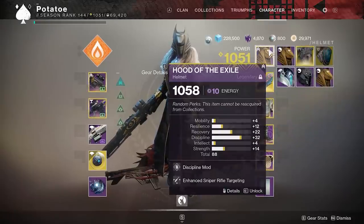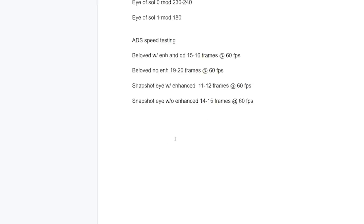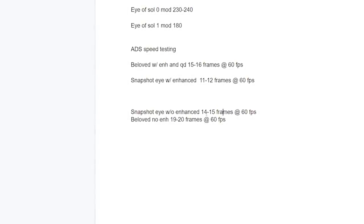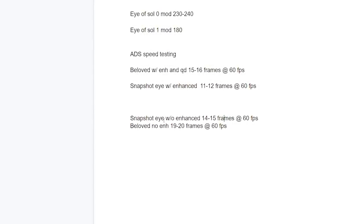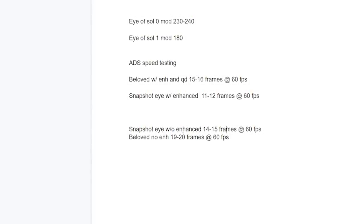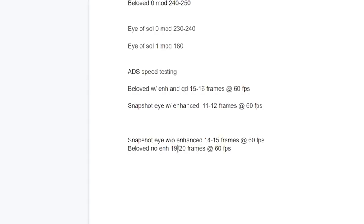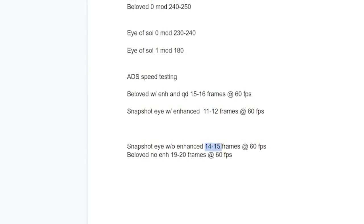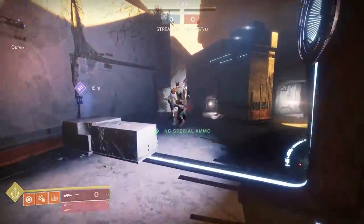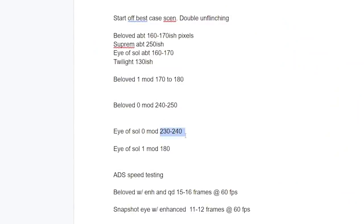For Sniper Rifle Targeting, I tested a Snapshot Eye of Sol and a Quick Draw Beloved. Without enhanced perks at 60 fps, Snapshot gives 14 to 15 frames of ADS and Quick Draw gives 19 to 20 frames. With enhanced Sniper Targeting, Snapshot goes down to 11 to 12 frames and Quick Draw goes down to 15 to 16 frames — a 20 to 25 percent improvement. This basically brings a Quick Draw sniper up to near Snapshot speed, so definitely run enhanced Sniper Targeting.